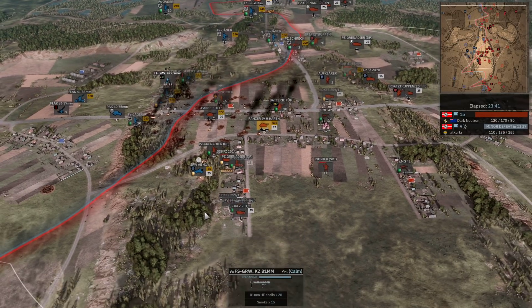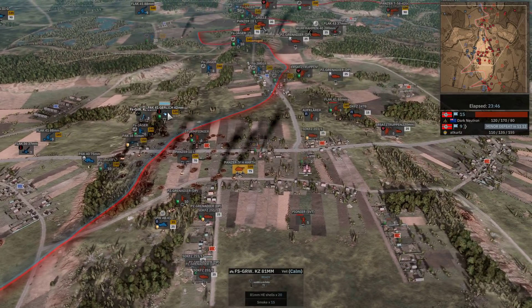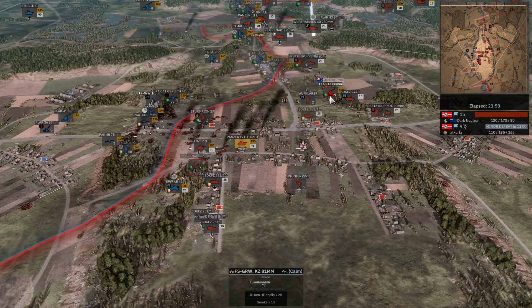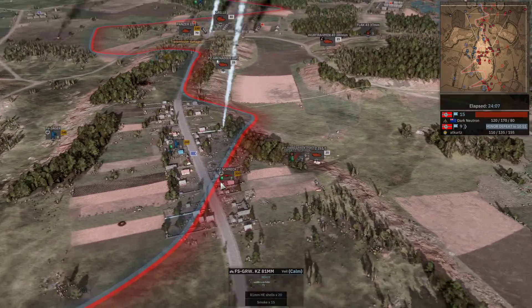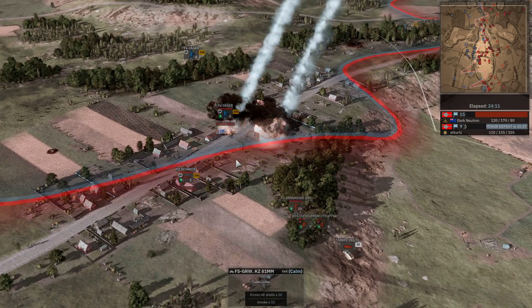With the 81mm being quite fast-firing, it should be able to do the job against the Flak 41. I tend to complain about mortars but this is a good position where it can definitely help. At Kurtz is only giving it a one-attack command though - I'd shift-click that thing about five or six times because you're going to need a hell of a lot of ammunition to get the kill. Here's a Wurfrahmen attack on the Fallschirm Jäger in the houses - I'd be surprised if they survive.